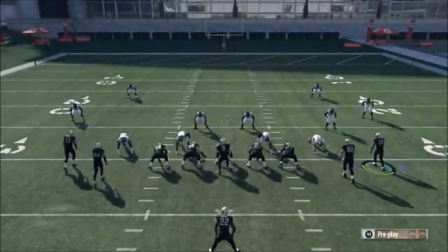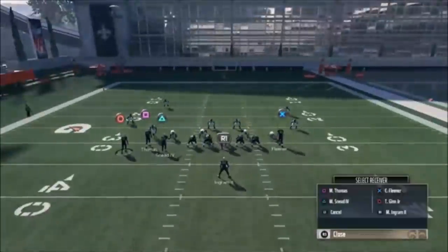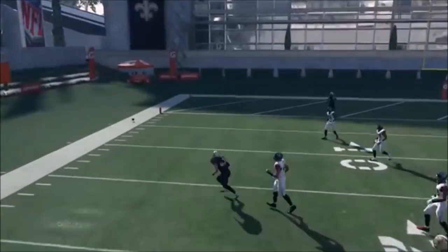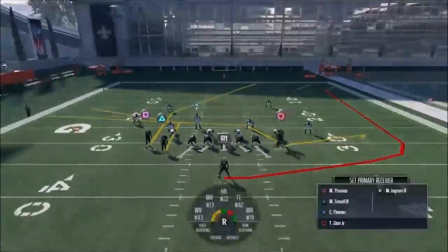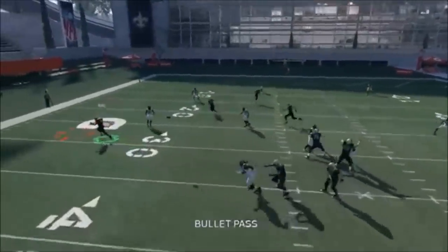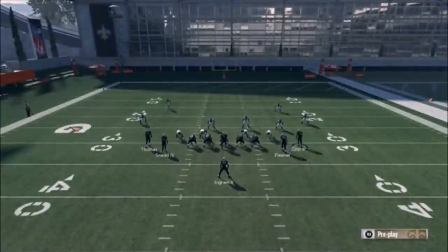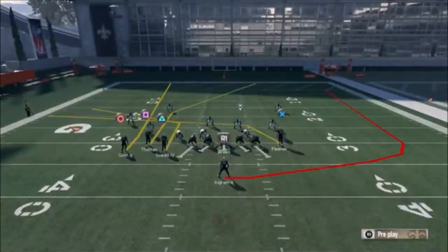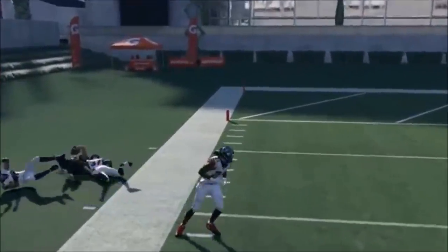I want to show a second adjustment: when the receiver comes across and I see man coverage, I know the flat route isn't going to work. So I'm going to put him on a fade. All I'm really doing that for is to get Thomas open on the cover two. Sneed's going to be the read every time against man coverage — that outside triangle route. Against man, that's going to be the biggest guaranteed play every time.